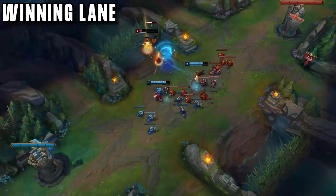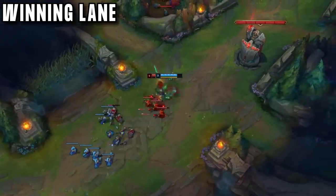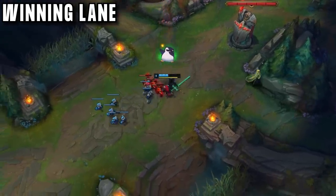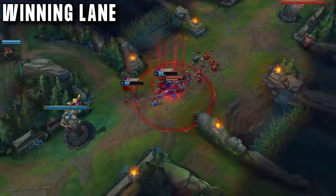During laning phase, Kennen wants to be using Electrocute as much as he can. If you can do this a couple of times, you are ready to get a solo kill. Your W passive is the most important part of your kit here. Ideally Kennen will always be ready to land a stun. If you are being engaged on, you need to stun and walk away to get out safely.